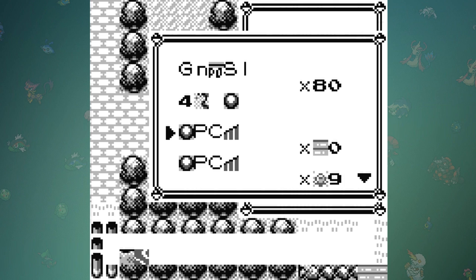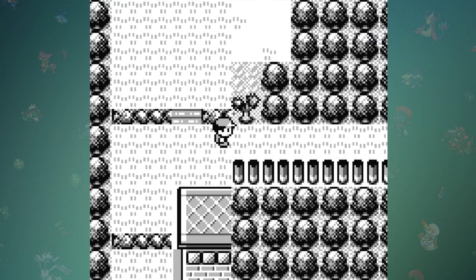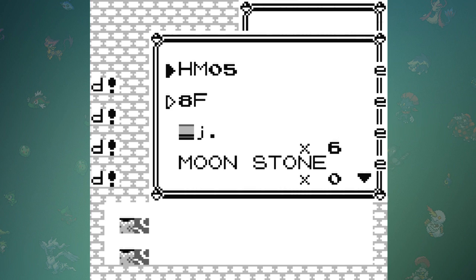The process of obtaining this item is actually pretty simple — without killing you with technical jargon, you basically give yourself 255 of an item so the game assumes it's a cancel button, and then you go under your bag and retrieve the item in the middle of Celadon City. This process takes all of maybe 10 minutes to set up, but this is the point in the challenge where things get kind of dangerous.